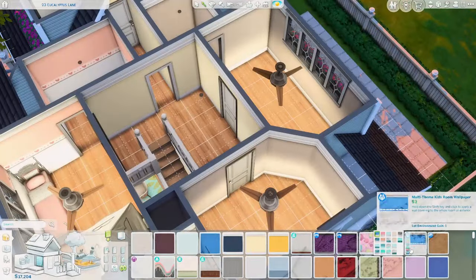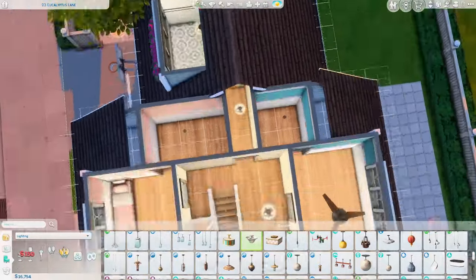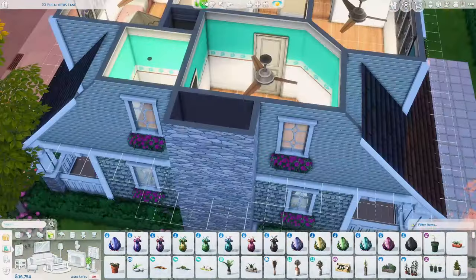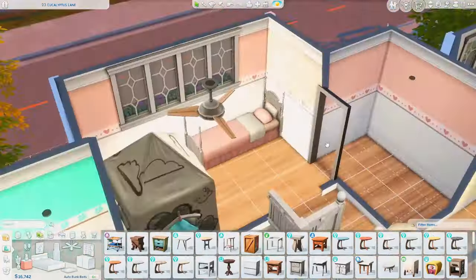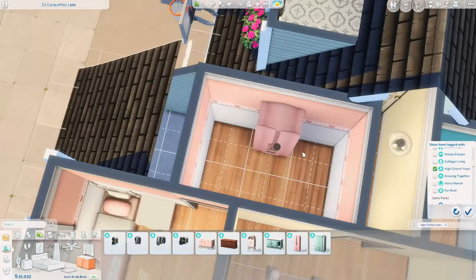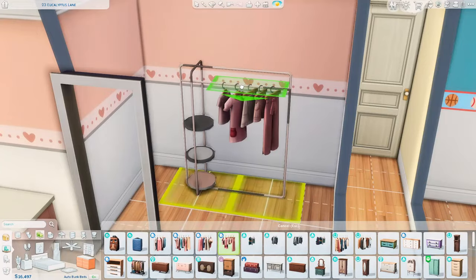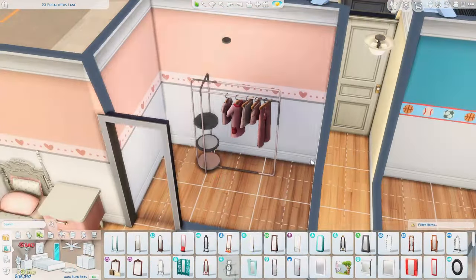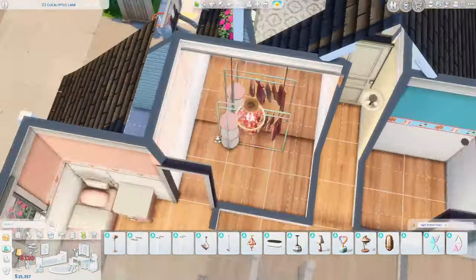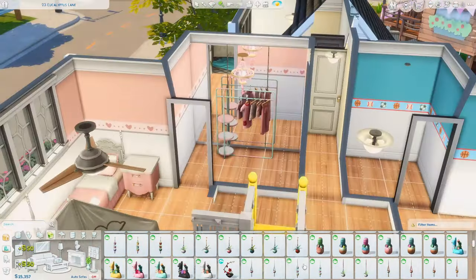The parents' bedroom and bathroom are done. The bathroom isn't too extravagant but it matches with their bedroom. I also put pendant lights in the ceiling fans — I love doing that because it seems more realistic. Every single ceiling fan I've seen in real life has had a light, so I don't really understand the concept of a ceiling fan without a light.